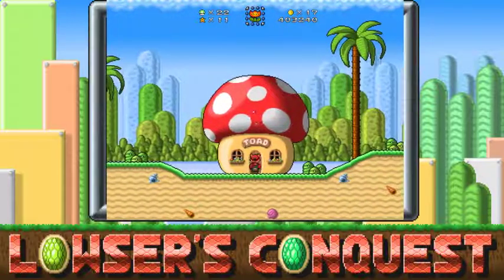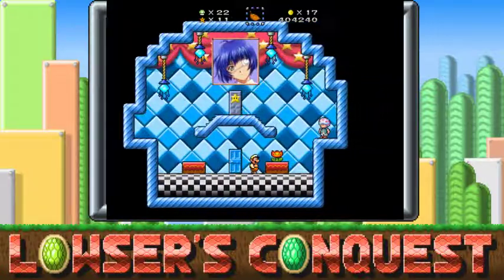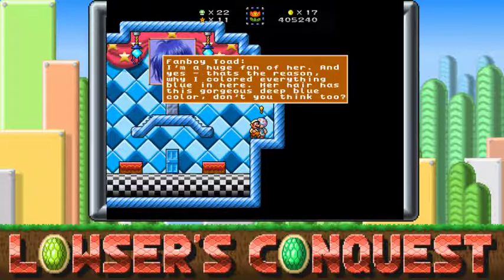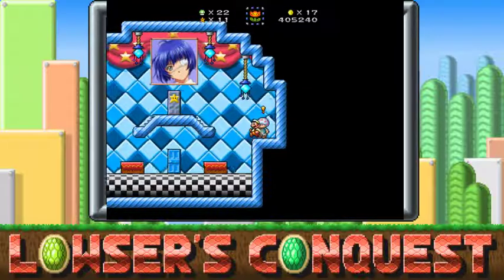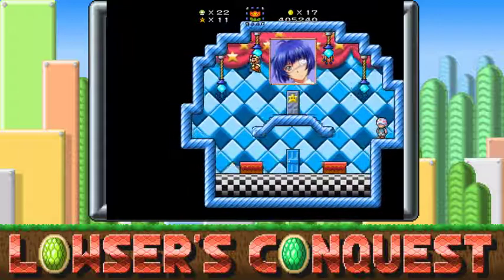Well, that toad house looks familiar. 'Why do you have a picture of somebody with an eye patch?' 'Fanboy Toad: Hi there. That girl in the picture — her name is Shimei Rimo. I'm a huge fan of her, and yes, that's the reason why I colored everything blue in here. Her hair is this gorgeous deep blue color, don't you think so too?' We don't need to hear — you need 20 stars to enter.